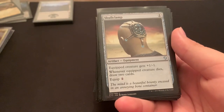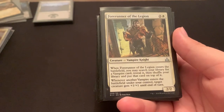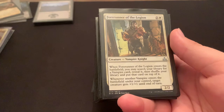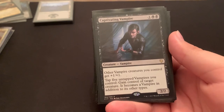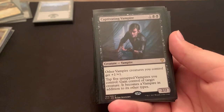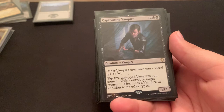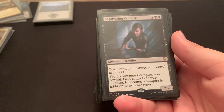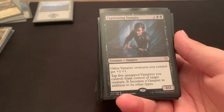Skullclamp — kill a token made with Edgar to draw 2. Seems good to me. Forerunner of the Legion — to tutor any vampire to the top of your deck and draw it next turn, and then whenever another vampire enters the battlefield, just make your biggest vampire even bigger. Captivating Vampire — probably the best lord in vampires. He makes them bigger, and tap 5 vampires to just gain control of a creature. You play him, immediately you have him and another vampire from Edgar, so really all you need to cast is like 3 creatures including him to already have more than enough to steal a creature. Worst case scenario he's just a lord; best case scenario, on your end step you're just stealing things.